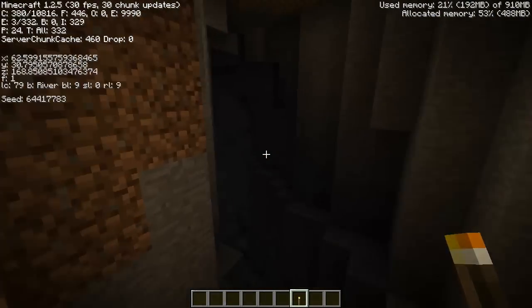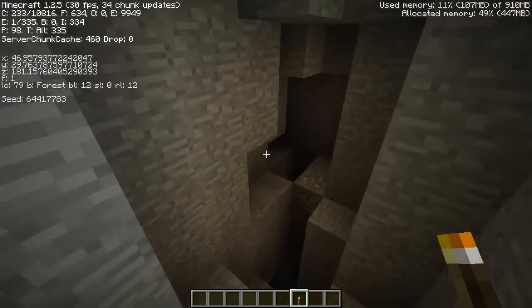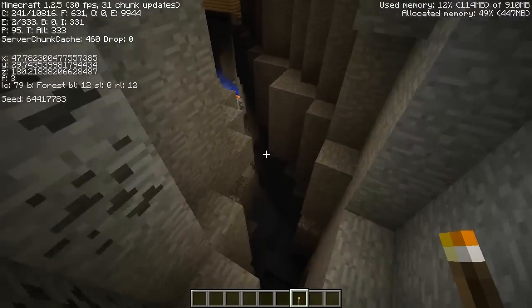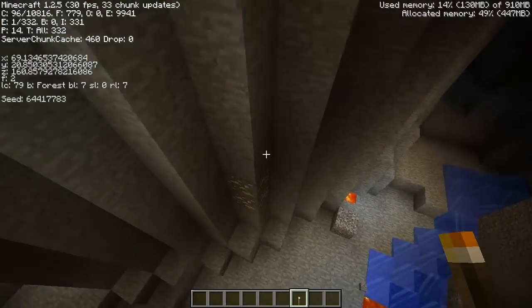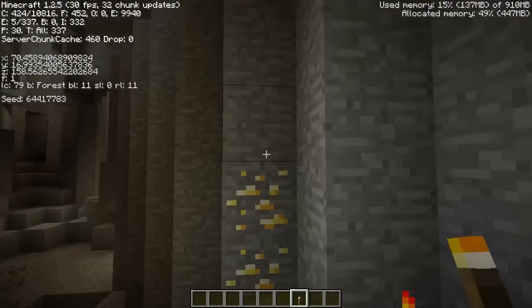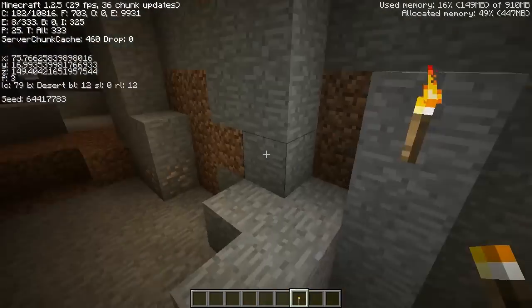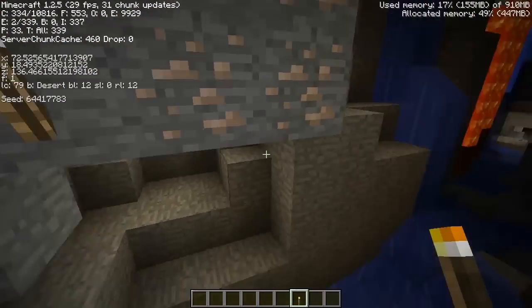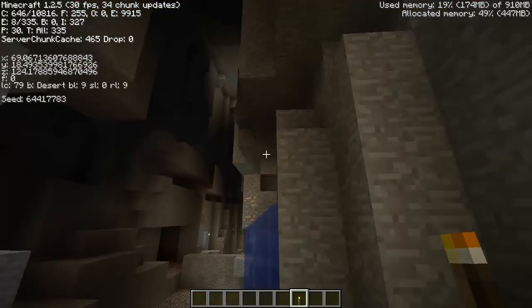The ravine slides down here. Let me light this up so you guys can see it. Ravines are great because they expose a lot of ore — like gold, and occasionally you can find diamonds. We've got a lot of iron and everything else, but that's not all — this seed is not done yet.